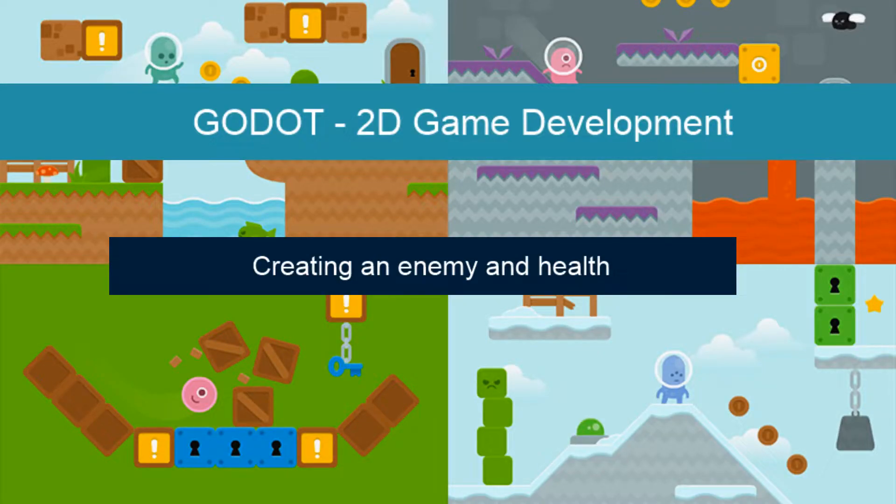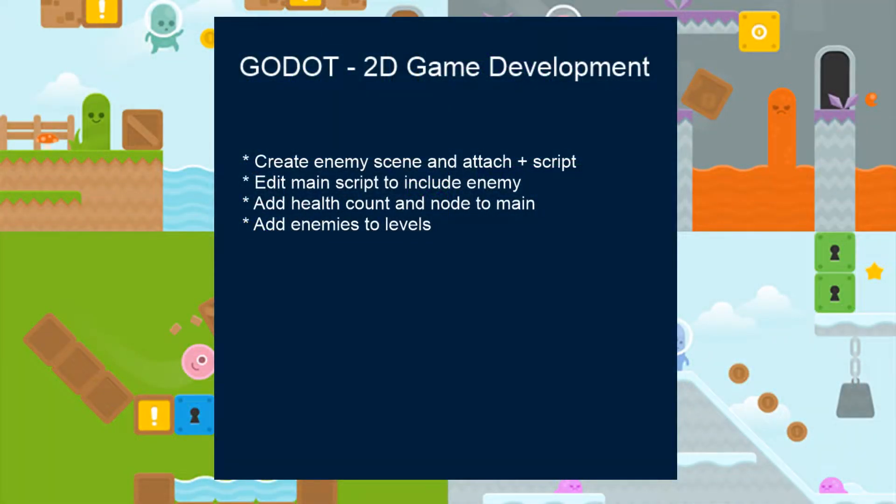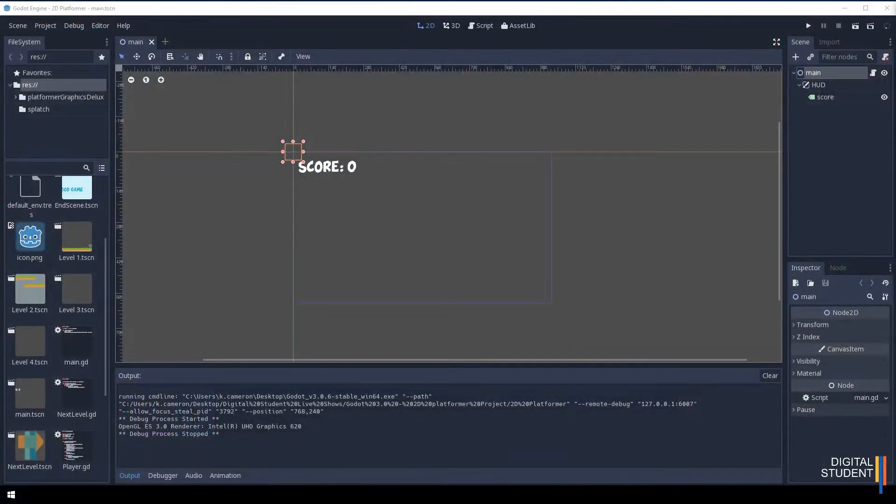In this lesson we're going to look at creating our enemy and creating some health so we can actually die and lose the game. The mission is: create an enemy scene and attach a script, edit the main scene and main script to include the enemy, add a health count and health node, and finally add our enemies to the level.